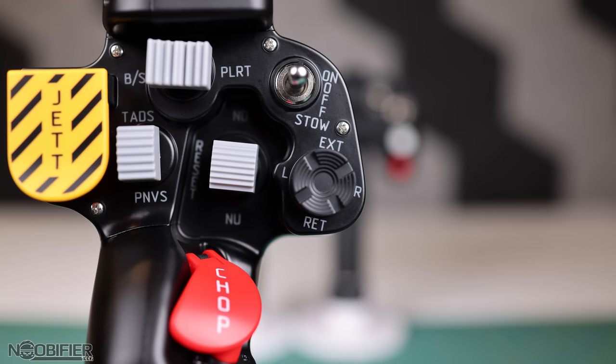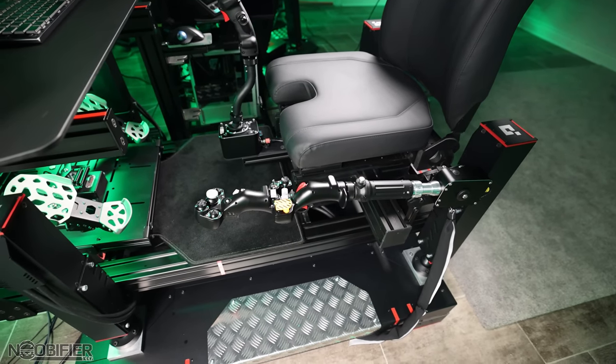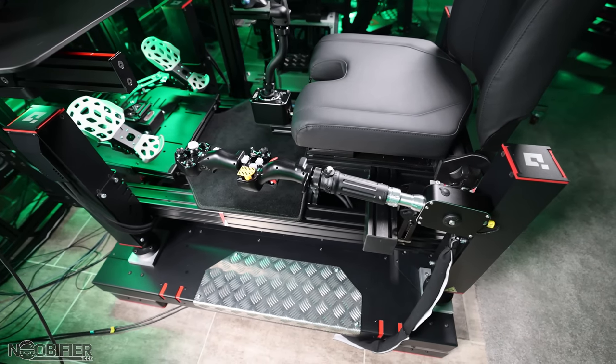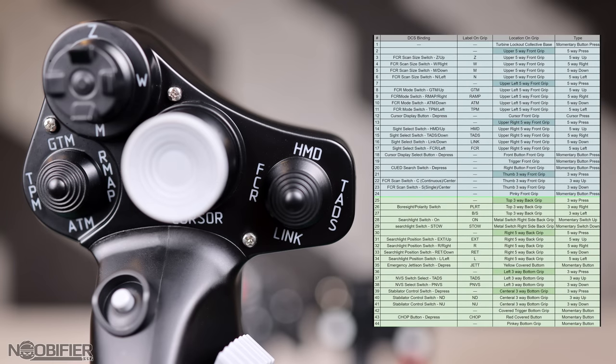Once the adjustments to the position were made, flight could occur, but bindings were the next blocker. Physically, the grip is like other Verbal products — the same connector with the same aluminum twist collar, no flex, no creaking. The buttons and levers are of great quality with a nice clicky tactile feeling. On the subject of bindings and buttons, there are 44 of them.